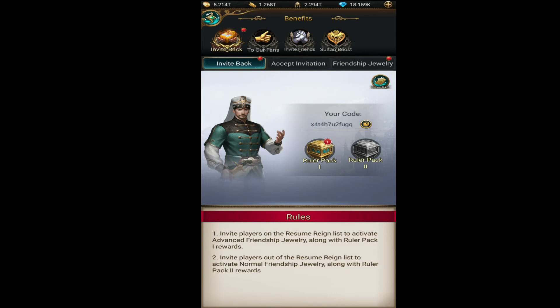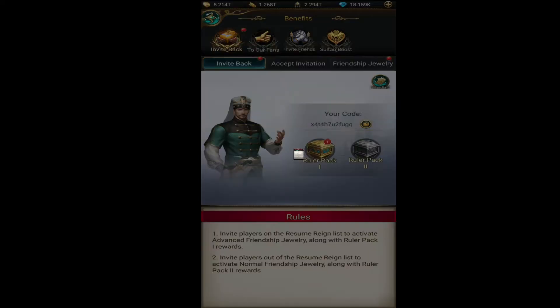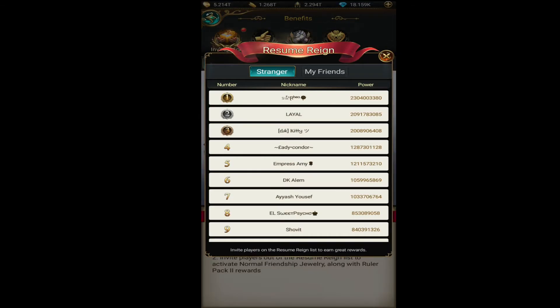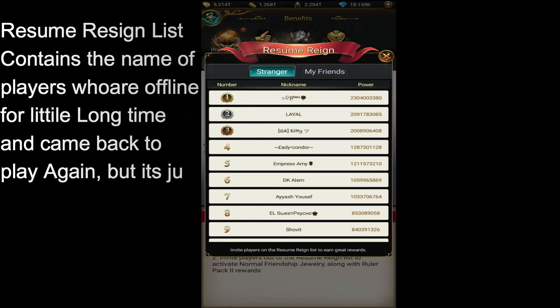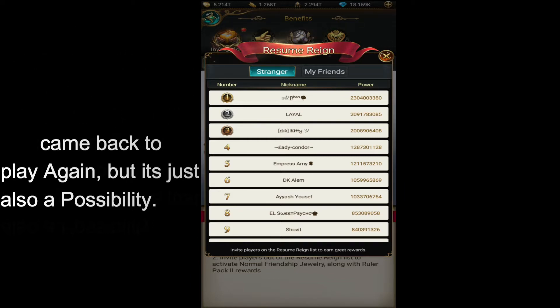Welcome guys to another video of Game of Sultans. In this video I'm going to show you how you can invite players from the resume-resign list. The resume-resign list contains every type of player, like those who were offline in previous days but are online now, or those still offline for a long time.